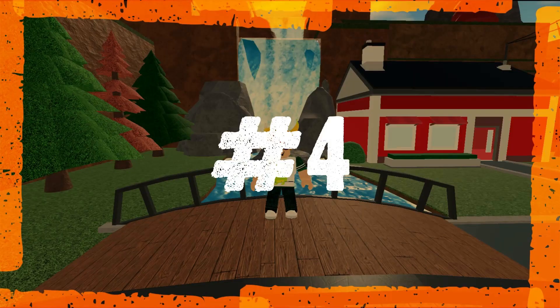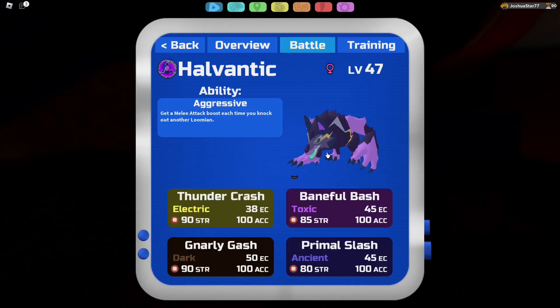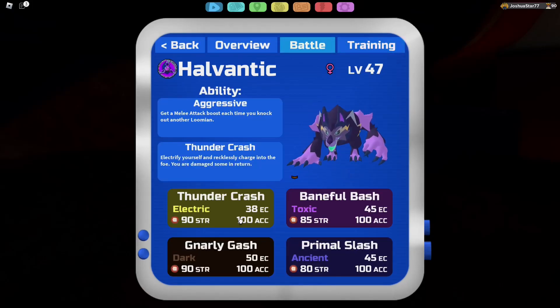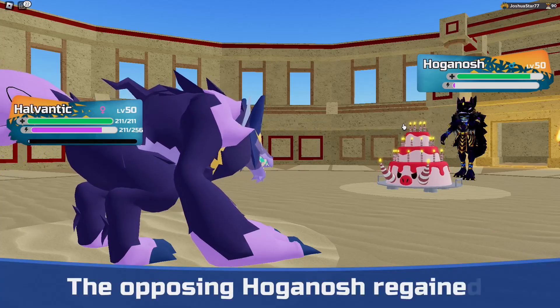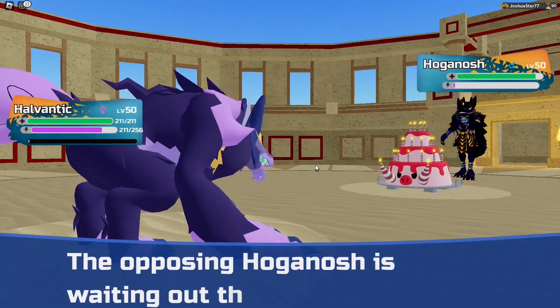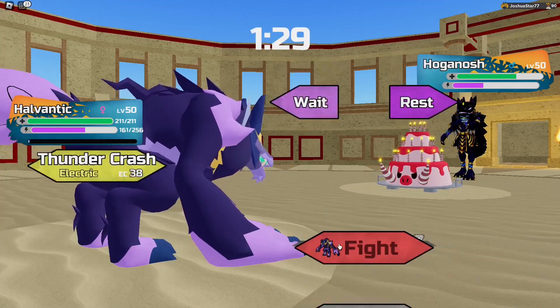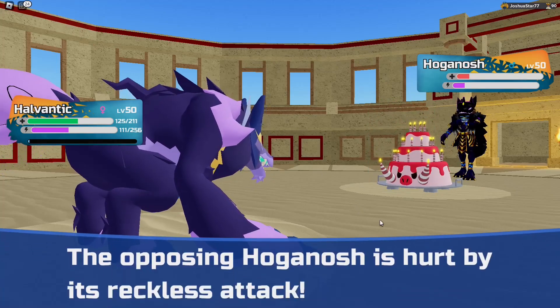Number four on this list is going to be one of the new Lumions — the Harvlantic. I cannot say this Lumion's name so I'm just going to call it Werewolf. This hits hard — 130 attack, solid bulk because of its really high HP stat, awesome coverage. It has some of the best coverage out of any Lumion in the entire game and some really good abilities to boot. Especially Aggressive, because you can really do some work, and with Gnarly Nash you can lower the opposing Lumion's melee defense and start to snowball damage.